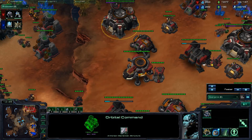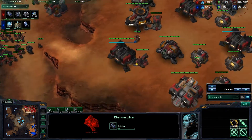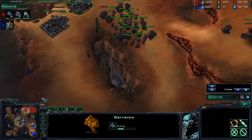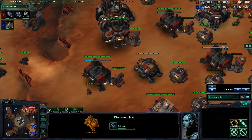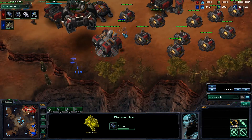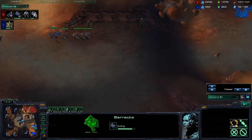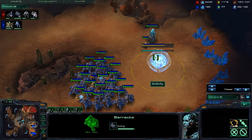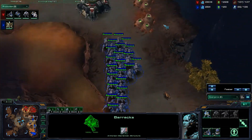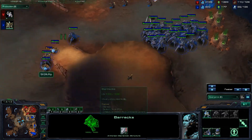So as soon as I finally decide to move my orbital command over to this expansion, you'll see what happens there — I lift it right into the observer's face, who he happens to be focusing on right now, so he sees that. He's just going for a second base right now. The early expansion really shows here — look at the difference in terms of money: I have 2,500, he's got 200. Now technically that's good for him; he's spending his money, he's not letting it slip. But at the same time I can build whatever the hell I want right now while he's still waiting on money to get to that point.